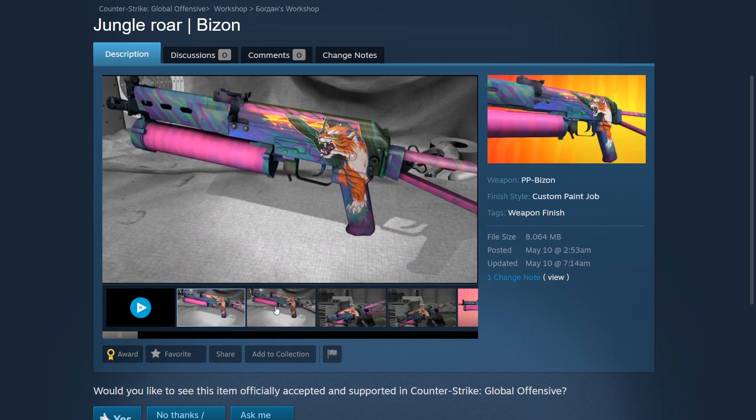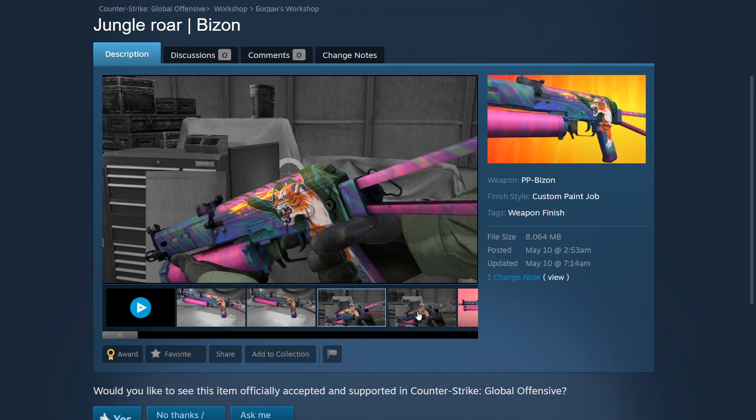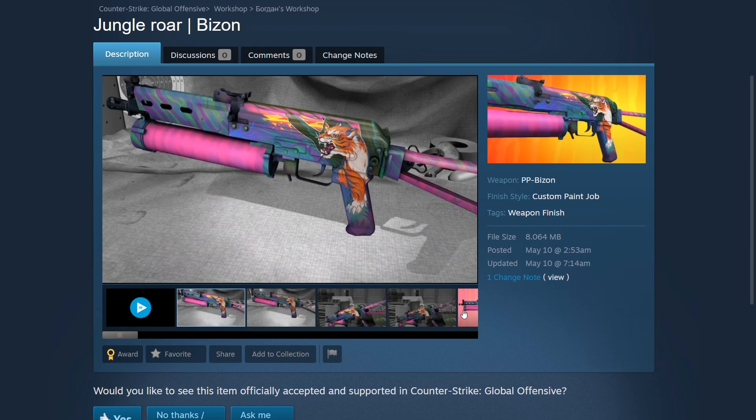For the next skin we have the PP Bizon Jungle Roar, created by what I believe to be Bogdan — I checked on Google Translate so forgive me if it's not correct since I don't know Russian. The Jungle Roar is a pretty standout skin for the PP Bizon. I've never really seen anything like it — the design is just astounding, breathtaking, and it really works together with all the colors as well as the tiger itself. It's a beautiful piece of art.